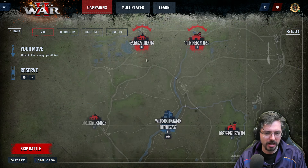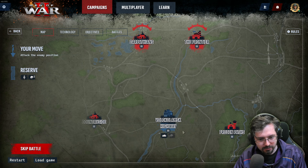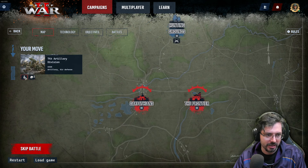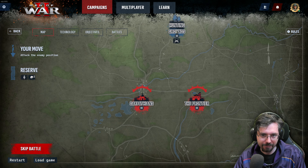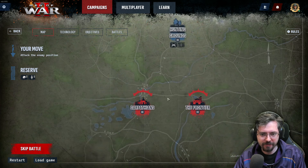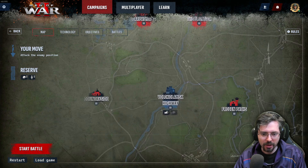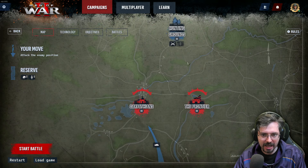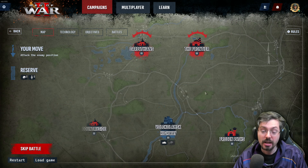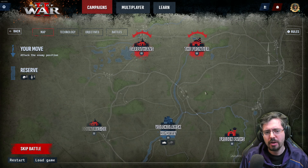From the reserve, I can now throw the infantry squad and the artillery division to contested locations. They'll become available next turn, so if the enemy attacks again I can choose between those two battalions to defend. I could also push the artillery division forward to retake the lost point, though you can't attack twice in one turn — trying to do so cancels the previous action.